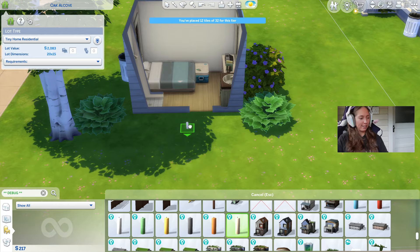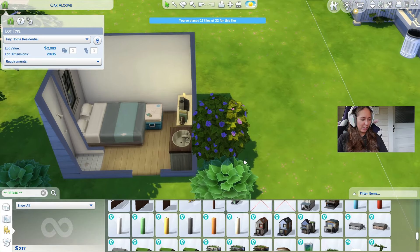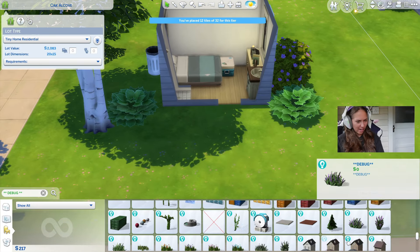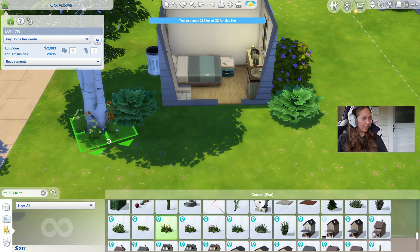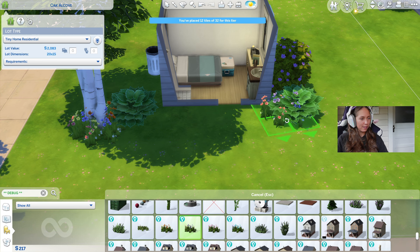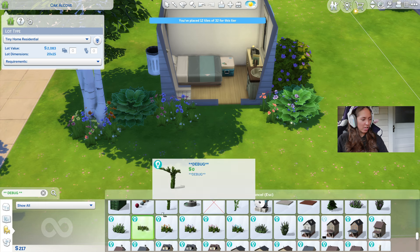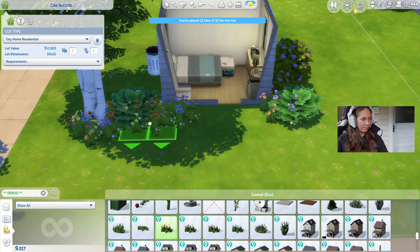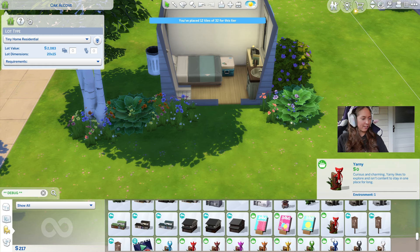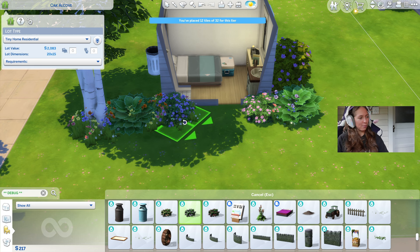It just occurred to me we don't have any lights in here. But we do have candles, which are very homey and cute, so I'm gonna get some candles. Thank you, debug. What else is in here? I actually love these little orange flowers — you can mix them. I like this wildflower look. We also have these — perfection. I don't know how that looks, but we're doing the best we can. And our best is definitely not good enough.